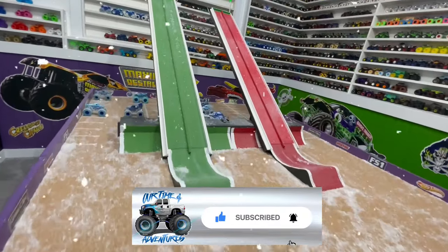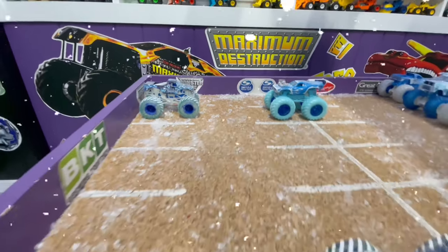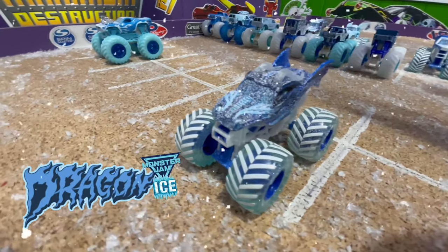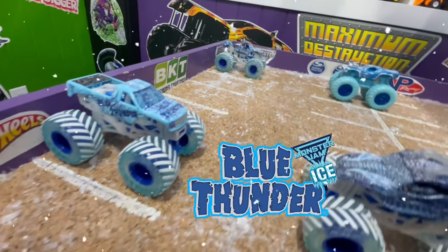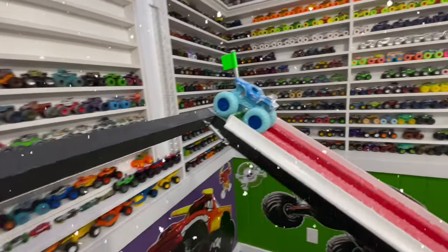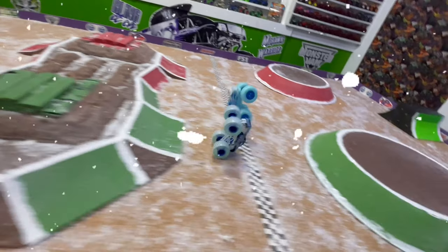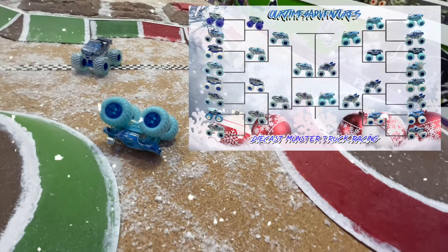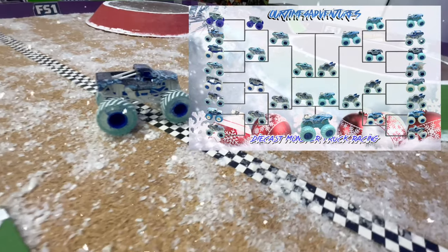Thank you to all our viewers watching today — we have had some amazing races. We have Northern Nightmare and Roger Dodger racing for third place, and for the final pair, Ice Dragon and Ice Blue Thunder. For the third place race: Spin Master Ice Northern Nightmare taking on Hot Wheels Blizzard Roger Dodger. Green flag, and they're off — both trucks side by side coming into the jump with big air. It's such a close race — it's Roger Dodger by a bumper at the line, taking third place. Spin Master Ice will obviously win this tournament as they have two trucks in the final, but Blizzard Basher Roger Dodger brings home third place on the podium.